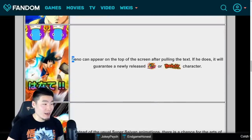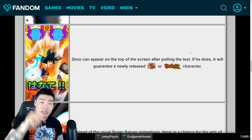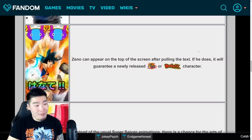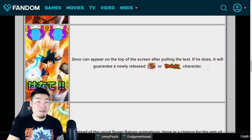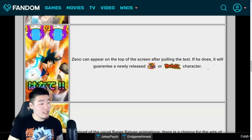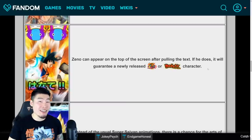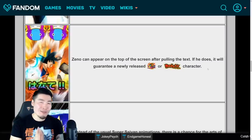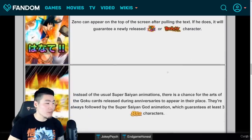Moving on, we have the Zeno animation. Zeno can appear at the top of the screen after pulling - essentially popping up out of the top of your screen - and when that happens you know you're getting a newly released LR or Dokkan Festival character, the exact same meaning as the Rose Rift and the Whis time rewind. These three animations are the three most hype animations you can possibly get in the game now. They're very very rare from my experience.